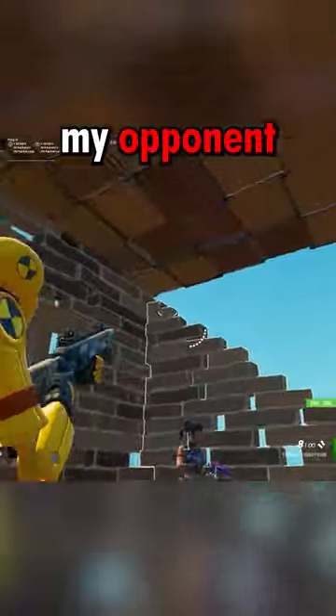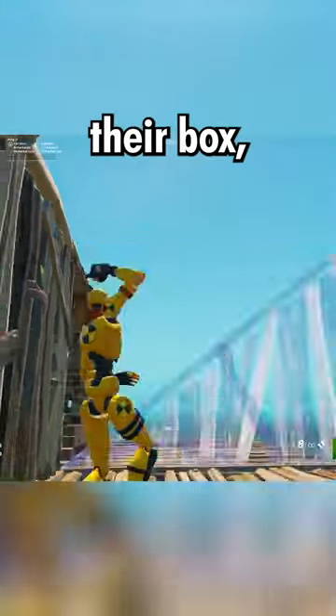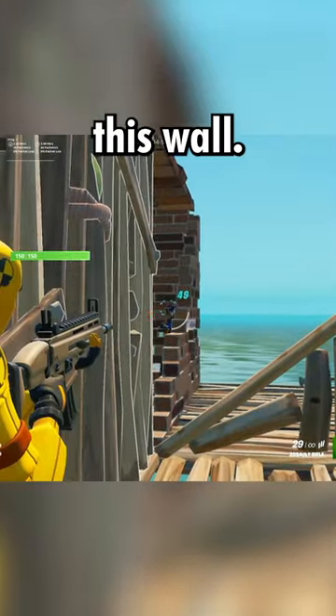As you can see in this clip, my opponent is using a right hand peek. I go to the right of their box, place a wall so I can protect myself if I need to, and then shoot them while hugging this wall.